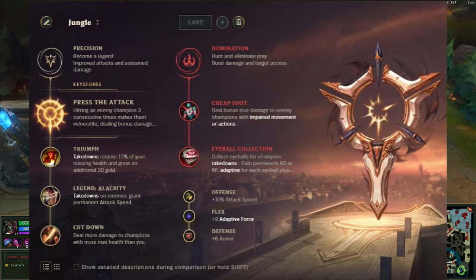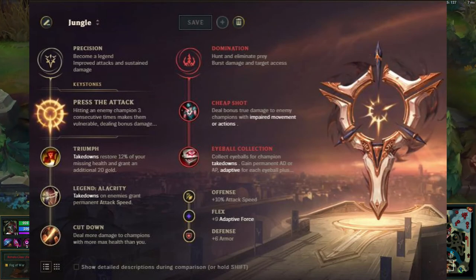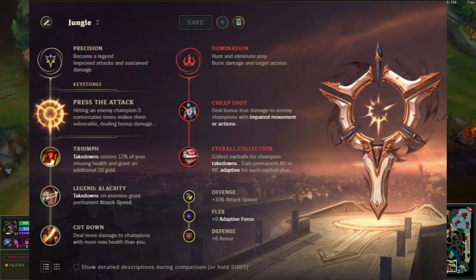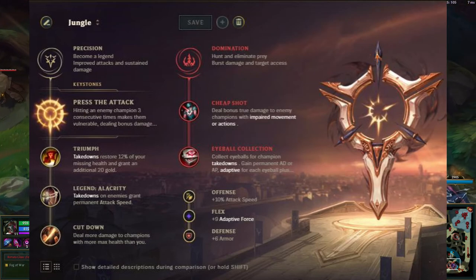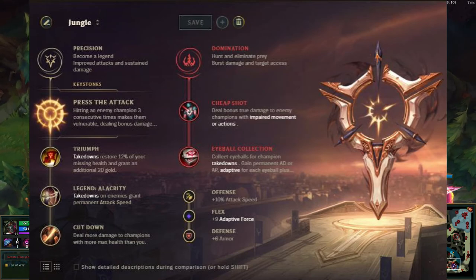Runes. Press the Attack is probably the biggest rune I'd suggest for her. The other runes can really be up to your discretion, but I really think she needs Press the Attack as it helps her especially early and late game.